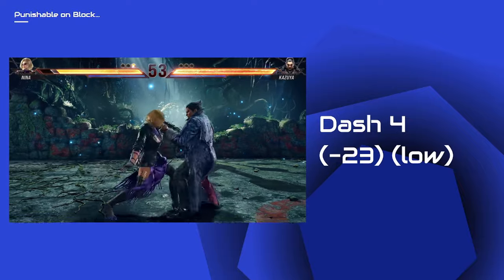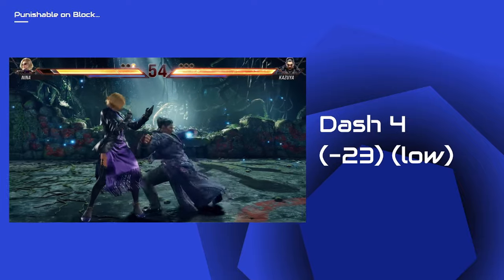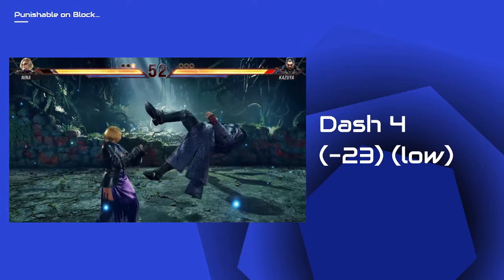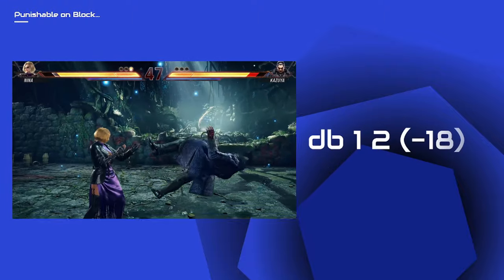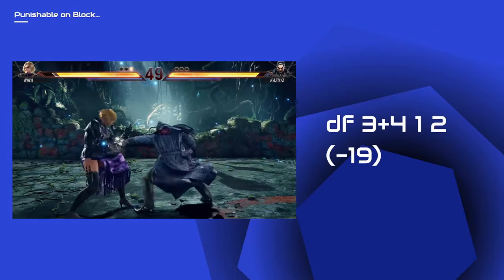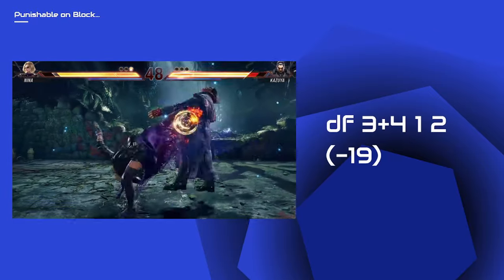For low launch punishable, use a rising launcher. Whenever Kazuya ends his string with an exploding fist to the ground like this, remember that it is launch punishable.